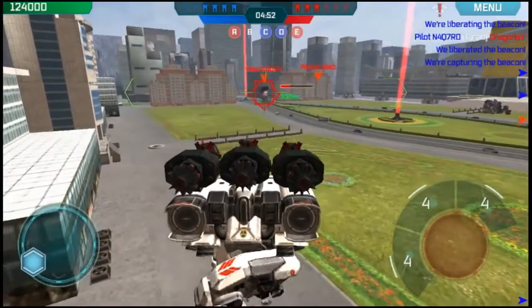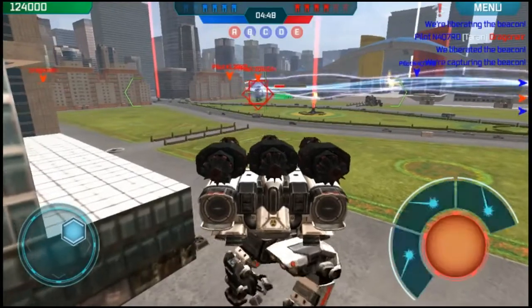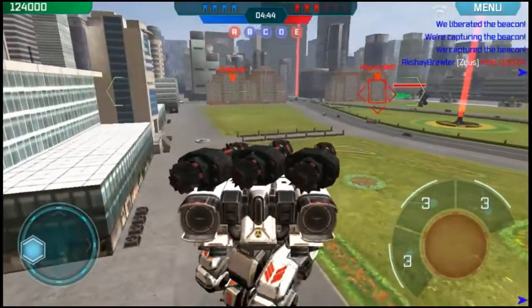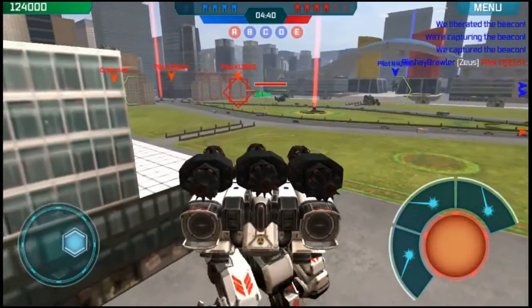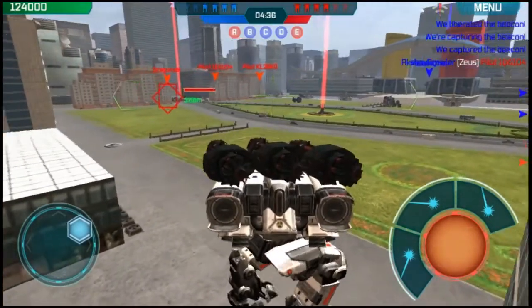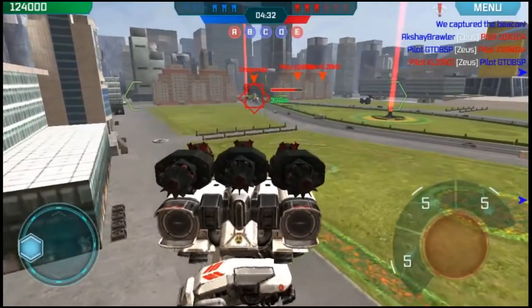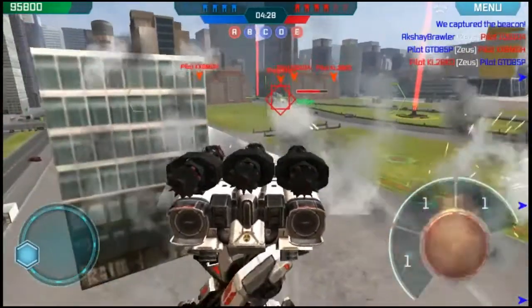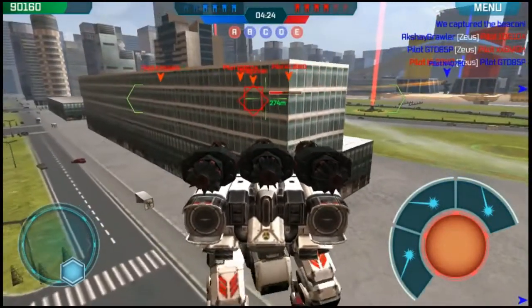The Zeus is good. Shenzhen is good for the Prototype Medium, and other maps such as Springfield and Yamato are really good for the medium too.